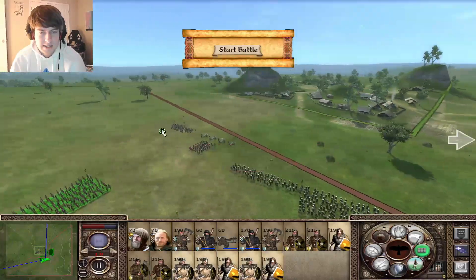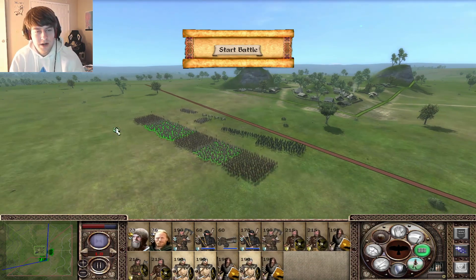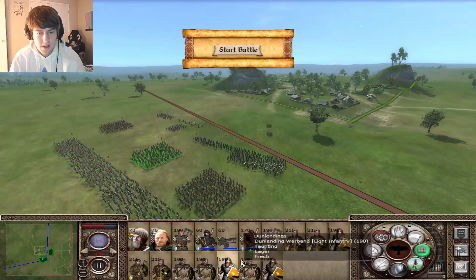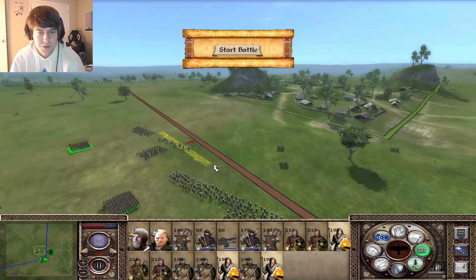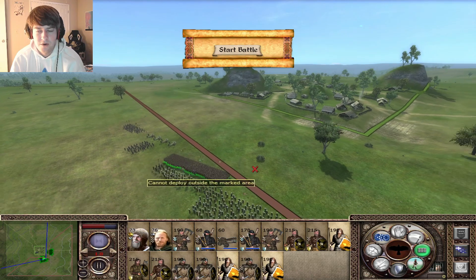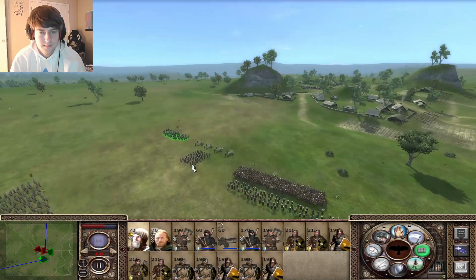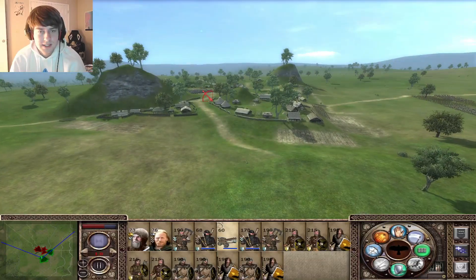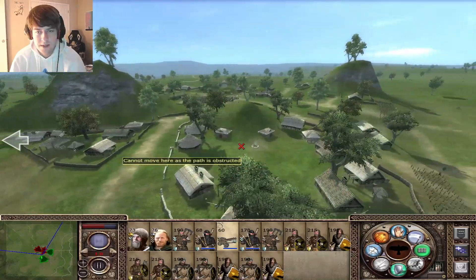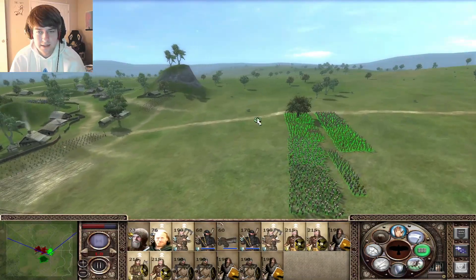We'll have the Dunland Raiders up front. Let's put these guys in little shield walls - a thick shield wall - just to plow right into there. Let's see if we can pull any of them out right now.